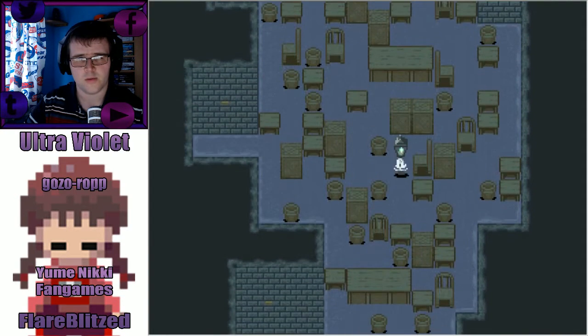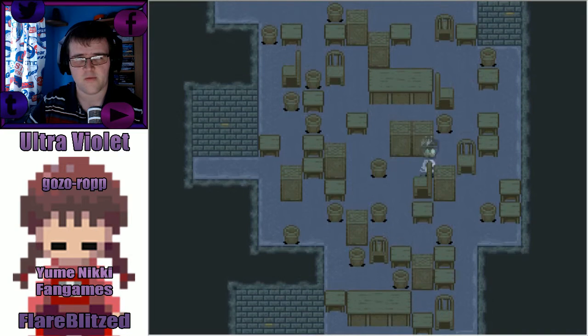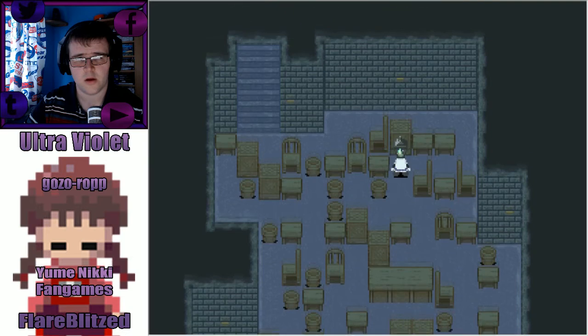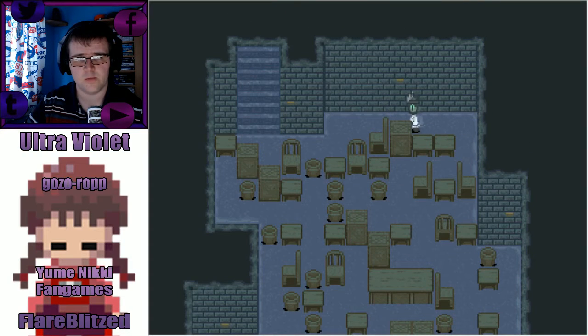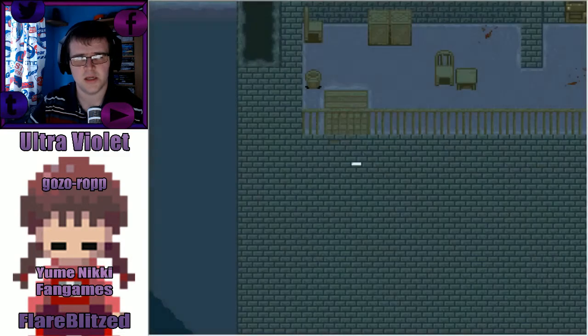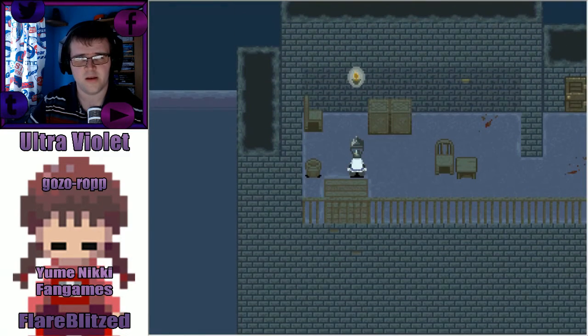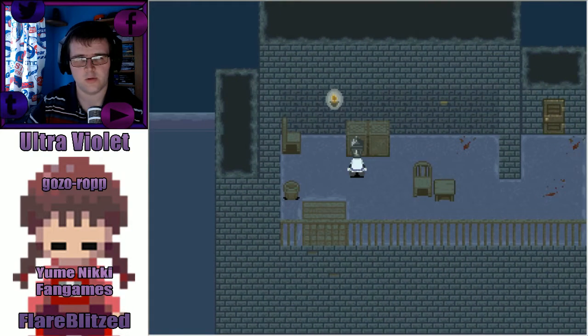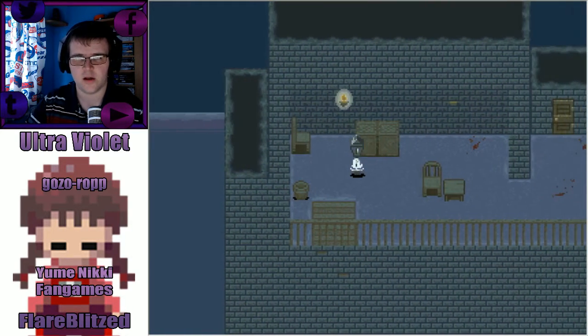This is a really convoluted path. Go over here, and then go over this way. I don't know what these labels over here are. And then go upstairs. Okay, we don't need the light anymore, but I'm still going to equip it just in case of other dark rooms.